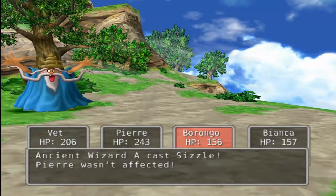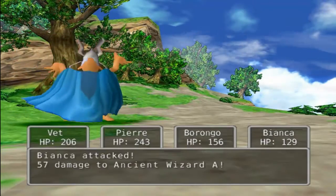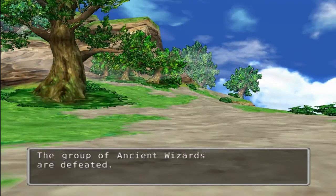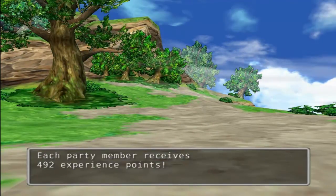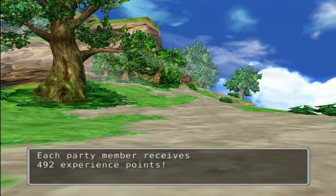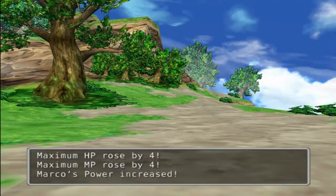These weapons are making it much easier. These wizards can actually get Sizzle on you, which does kind of hurt a little bit. And another level — who is it this time? My King Slime gained a level. He's on level 7 now.